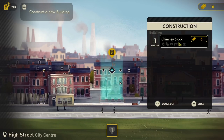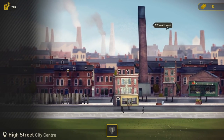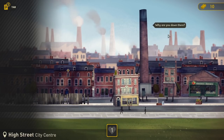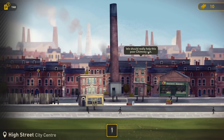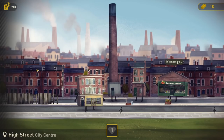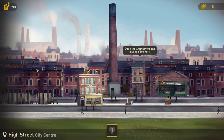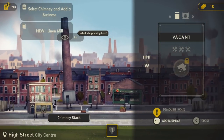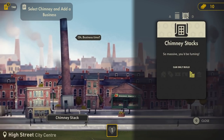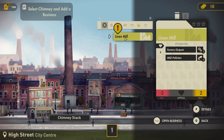'I'm not sure this is what I had in mind. We should really help this poor chimney out.' A building will always feel better if it has something to do. 'Open the chimney up and give it a business.' Open the building menu by selecting a building - so we go over and press space. It wants a linen mill. Chimney stacks can only build that. So we select the chimney and add a business. We'll make a linen mill - that's factory outputs, but also mild pollution. How lovely. We're going to make some linen but it's going to be a little bit pollute-y.